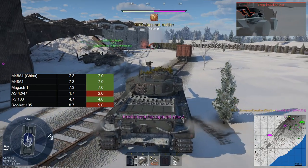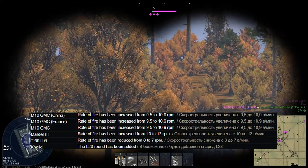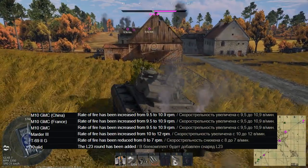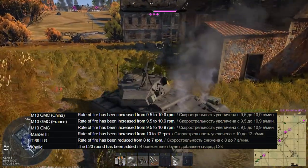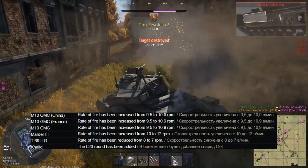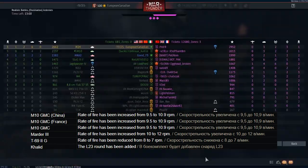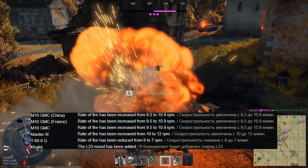They've also done a bunch of balance changes not related to battle rating changes. Starting with the M10 GMCs for China, France, and America — their rate of fire has been increased from 9.5 to 10.9. I've never liked the M10s. The major reason is the horizontal traverse is horrific, which massively limits the vehicle. Also, the prevalence of CAS nowadays makes them very rough to play in a lot of scenarios. If there's a second or third spawn, you are just a target for planes. Not a huge fan, but nice to see a little bit of a buff. Hopefully this helps them in the early parts of the game.